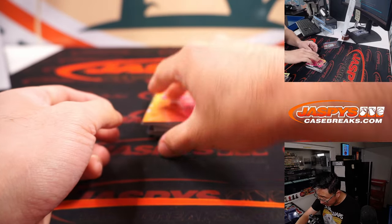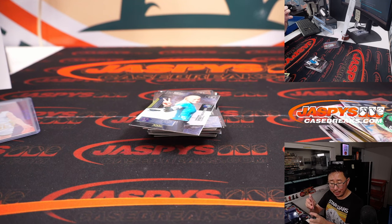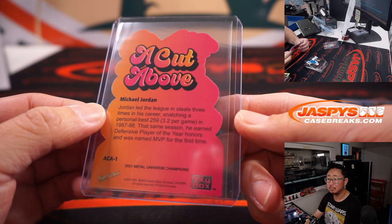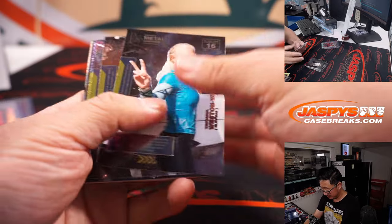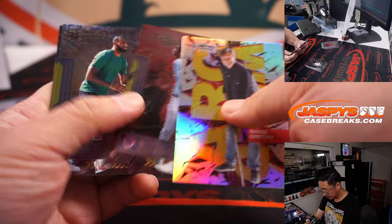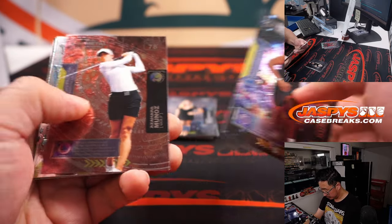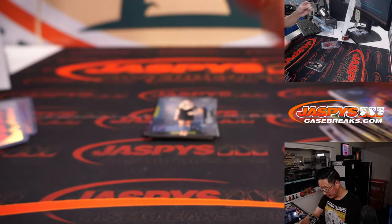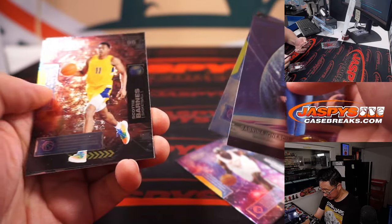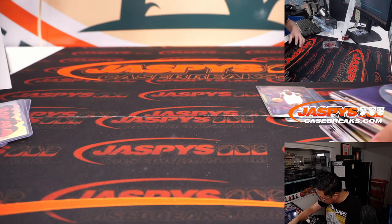We got a Cut Above Michael Jordan die cut — nice, I don't think I've seen these yet. Might be a little bit shorter printed. Another M for Andrew. He's pretty good. He's got some LeBron James right here, some more Michael Jordan, Ionescu. And that is that — well, I guess we didn't see a PMG card, but we did see the Cut Above die cut, the Josh Giddey, and the autograph.